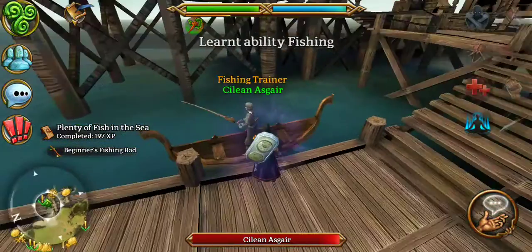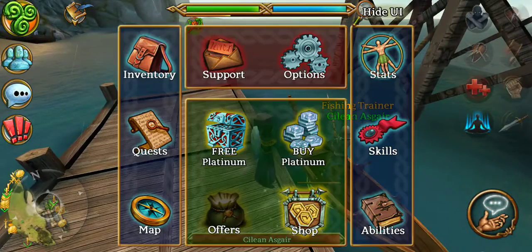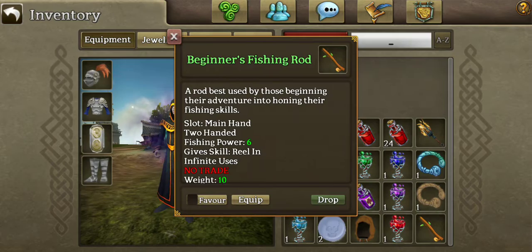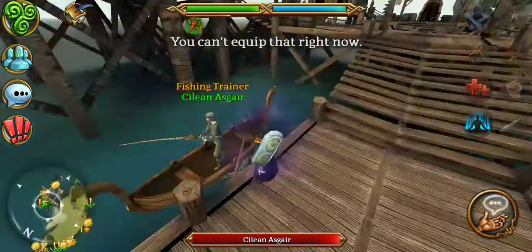Here I get some fishing XP and a beginner's fishing rod. At this point, I would go in here and equip it like a weapon. Now, if it says you can't equip that right now, that can happen.